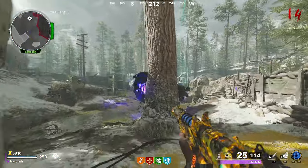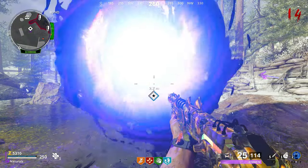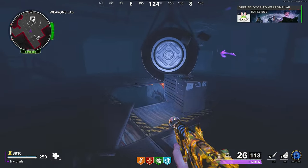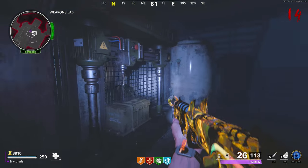Once out of the dark ether, there will be a portal next to the tree — interact with it and go through. Once you're through, return to the Weapons Lab and interact with this machine.